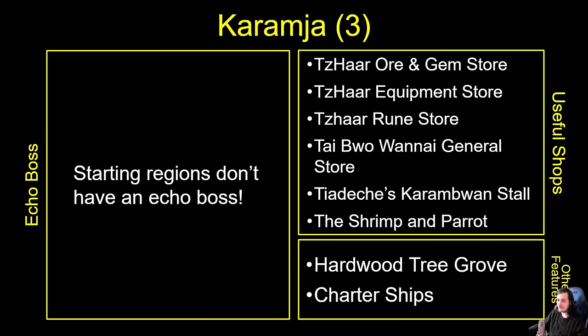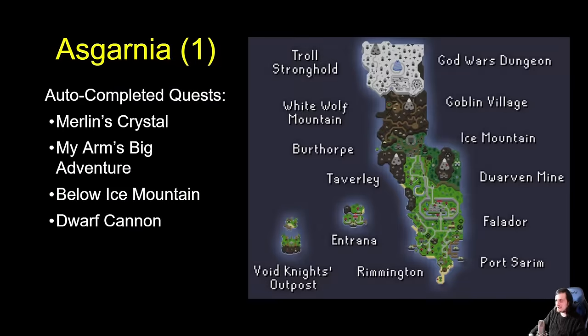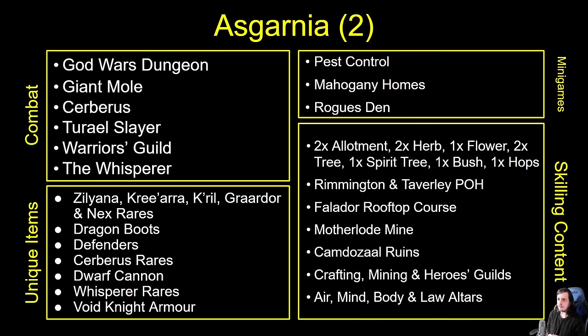Moving on to our first actual choice region, we have Asgarnia — the Kingdom of Falador and its neighbouring zones, Troll Country, Goblin Country, the Void Knights' Outpost, Entrana, Rimmington, White Wolf Mountain, Taverley, Burthorpe. Freshly added this year is Dwarf Cannon — you no longer need Kandarin or multi-cannon, you get it as soon as you enter Asgarnia as long as you have 750k to pay for it. You're probably going to want Power Miner if you're in Asgarnia, and do mention the Dwarven Mine and Mining Guild. The main end game content comes from the God Wars Dungeon and Cerberus.